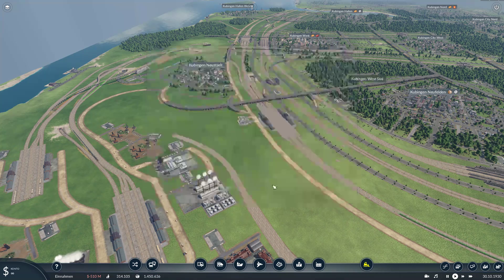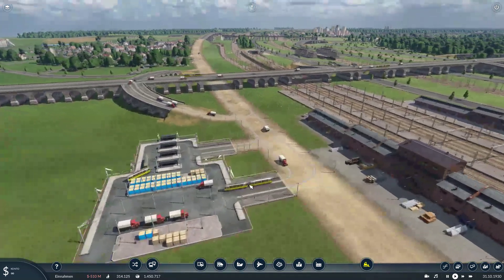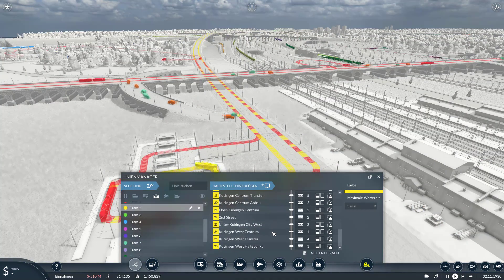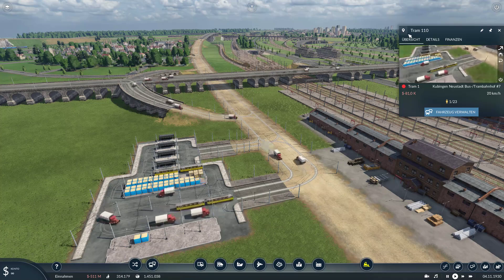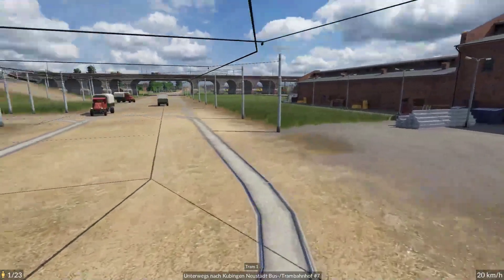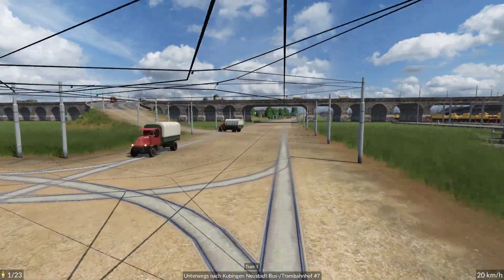Let's start with the tram here - tram line number two. It has 26 stations, it goes from A to B and comes back. Let's watch what the game can do, how it looks. It looks very good compared to Transport Fever 1. Right now it's heavily loaded with cars - let's see how the performance is.